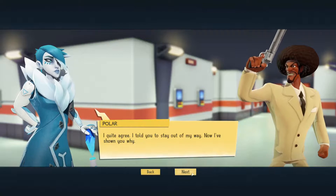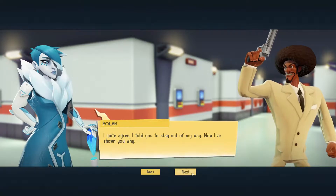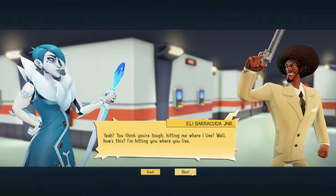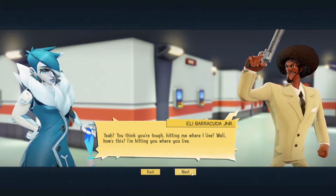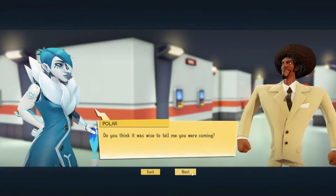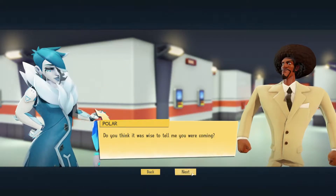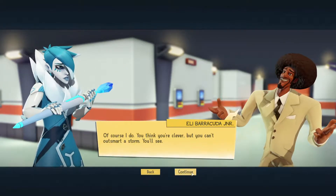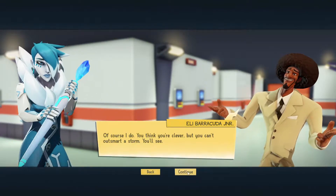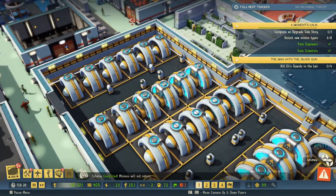A villain cutscene plays: 'I told you to stay out of my way, now I have shown you why. You think you're tough hitting me where I live? Well how's this - I'm hitting you where you look. Do you think it was wise to tell me you were coming? You think you're clever but you could be smarter.' So we've got guards in the lair - I'm assuming they're probably not here just yet.